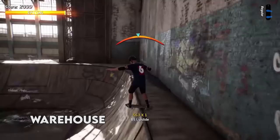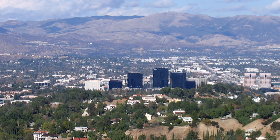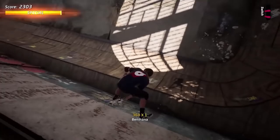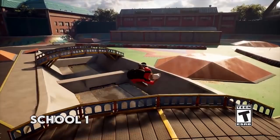The Warehouse is the very first map in Tony Hawk Pro Skater the Remake. It is located in Woodland Hills, California. It is the most iconic level of Tony Hawk Pro Skater 1, while the location is not actually existing. However, Woodland Hills in California is where Neversoft Headquarters was located back in the day.